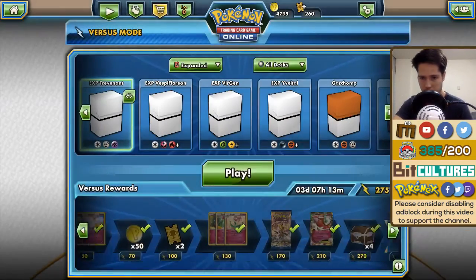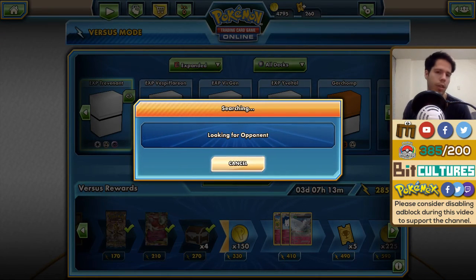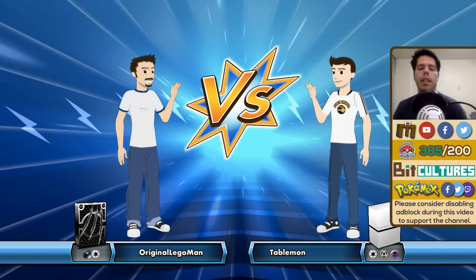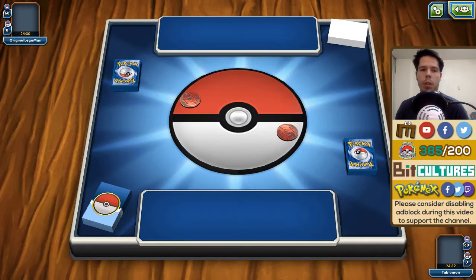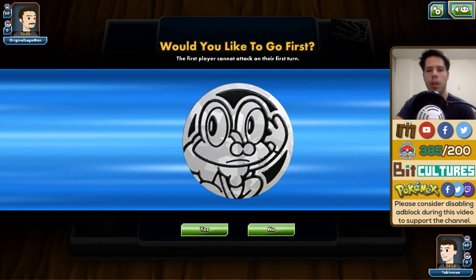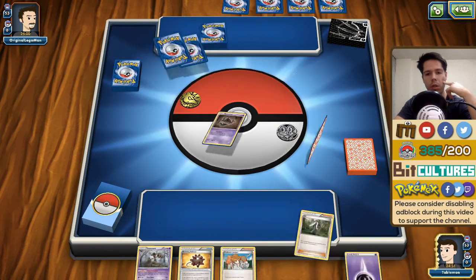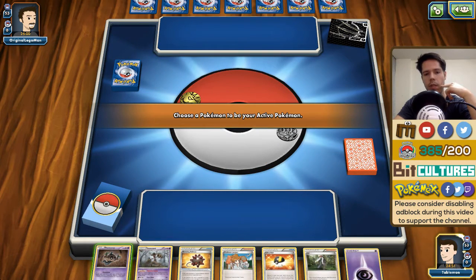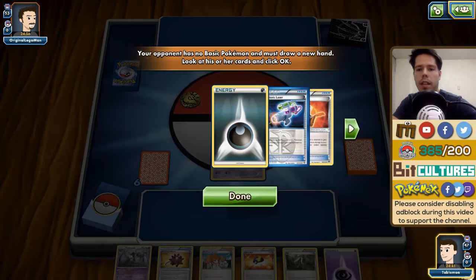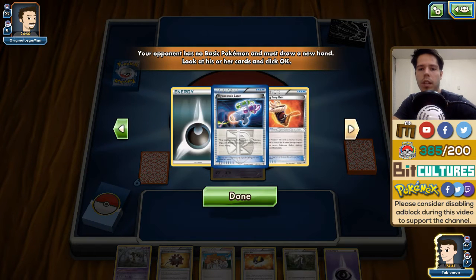We take our first rather quick win with Trevenant BREAK. If you expect a lot of Garchomp, this deck is a really good choice. Now we're up against a Dark deck — that's going to be a real challenge. I do win the coin flip so I want to go first, and getting the turn one Trevenant is going to be absolutely huge, which seems possible as long as Jirachi isn't prized.